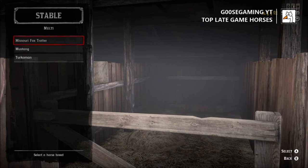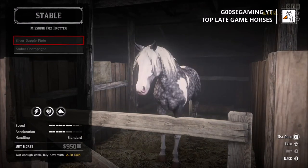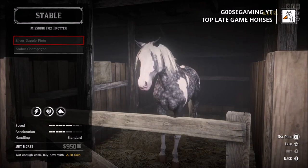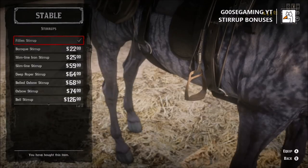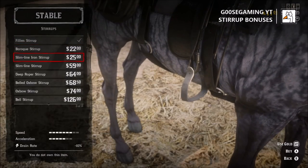I've noticed personally that when you use the horse more and more, it seems like you have a little bit better bonding with the horse, even though it only goes up to level 4. But the more that you get into those gunfights or deal with dangerous animals, it seems like the horses are less likely to buck you off.